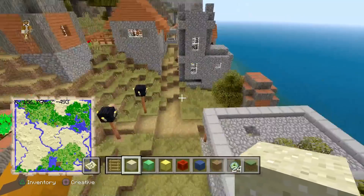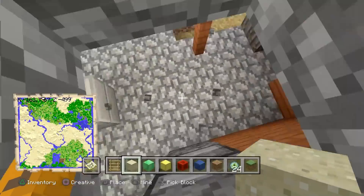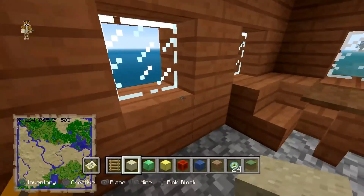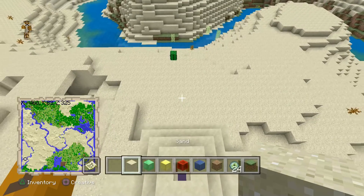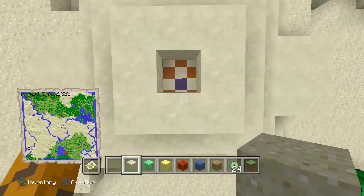Right here is the ninth village and it does have a blacksmith. In here you can find apples, bread, an iron sword, iron helmet, iron pickaxe, and some iron ingots.